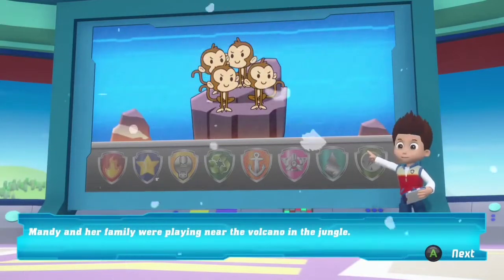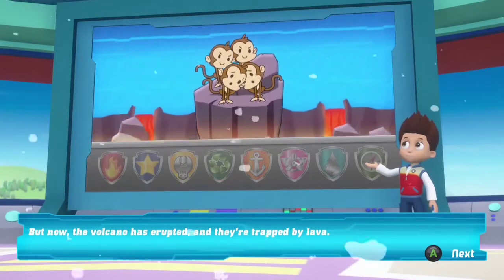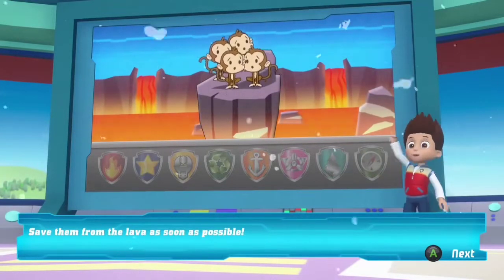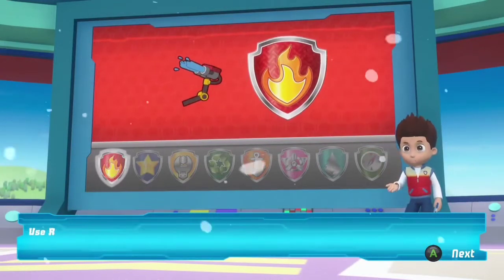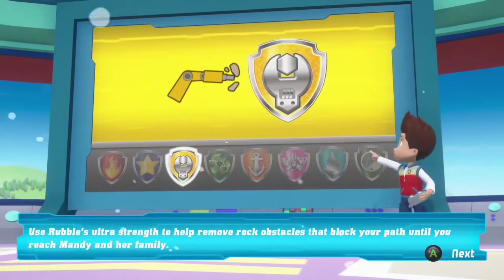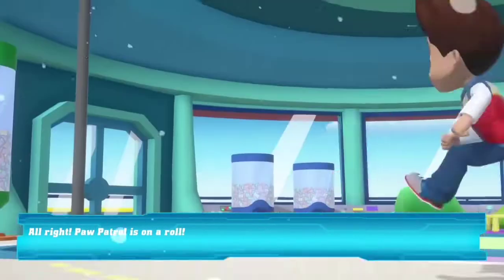Mandy and her family were playing near the volcano in the jungle, but now the volcano has erupted and they're trapped by lava. Save them from the lava as soon as possible. Marshall's water cannons can help cool the burning rocks. Use Rubble's ultra strength to help remove rock obstacles that block your path. PAW Patrol is on a roll!